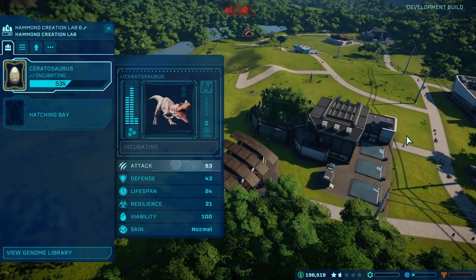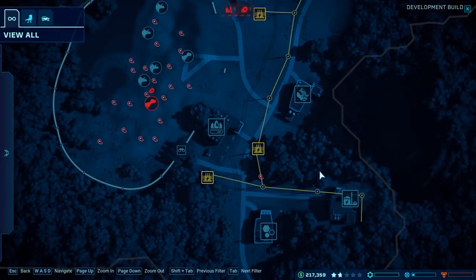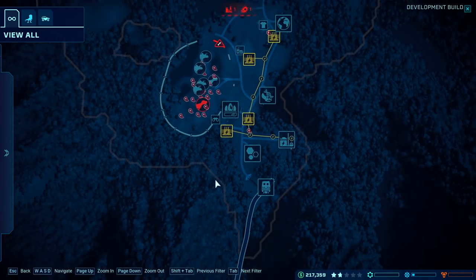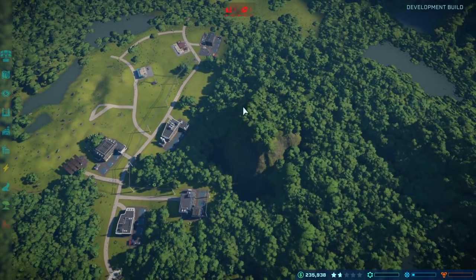If you're into doing a traditional theme park where you want to get guest satisfaction, go with that. Or you can swap to the scientific route, and a lot of it's rooted in reality so you learn stuff as you go too. That's my top tip — just play with it.